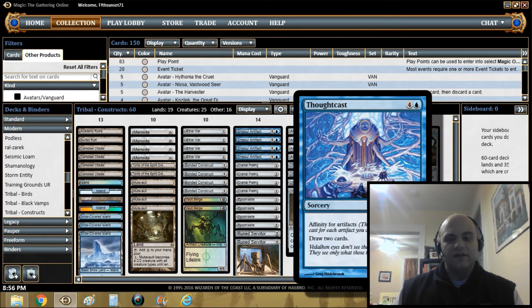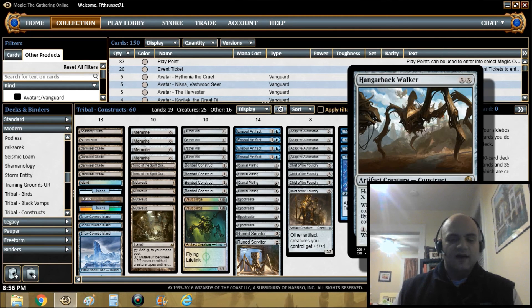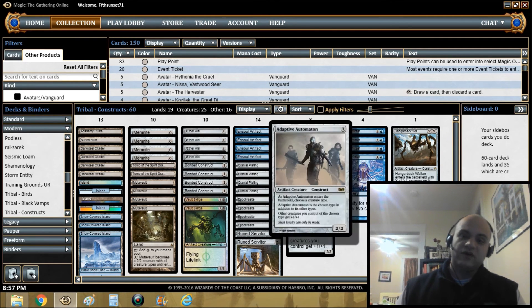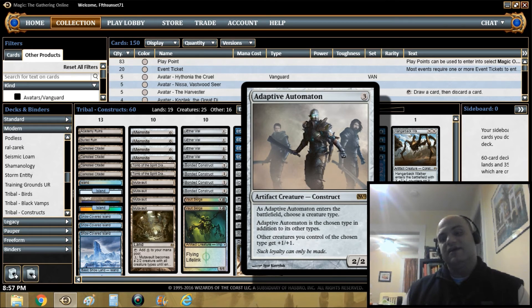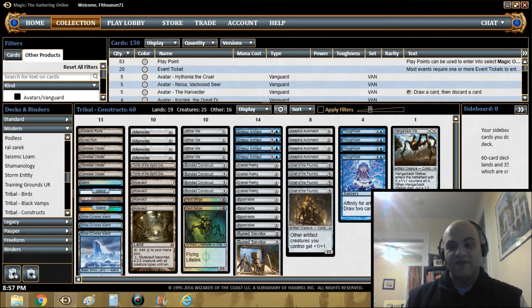There's no opportunity cost to playing some more colorless lands. We've got several Islands really just for Ensoul Artifact and Thoughtcast as a way to draw into more threats. Hangarback Walker is just good at any point in the game — if I had more I'd play more. It's both good and bad with Aether Vial: it's bad because you can only vial it in for zero, but if you vial it in for zero with Chief of the Foundry or Automaton in play, it stays alive.